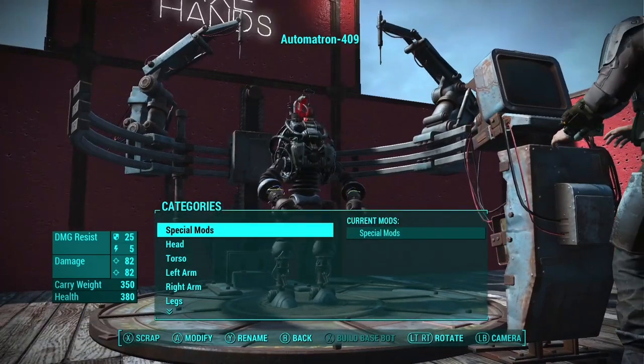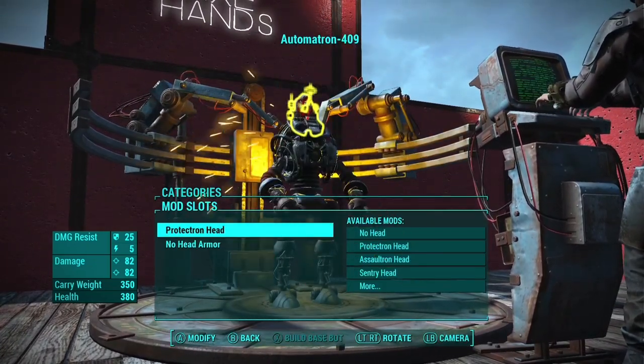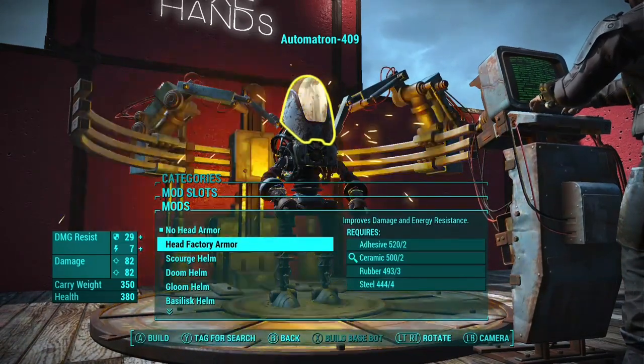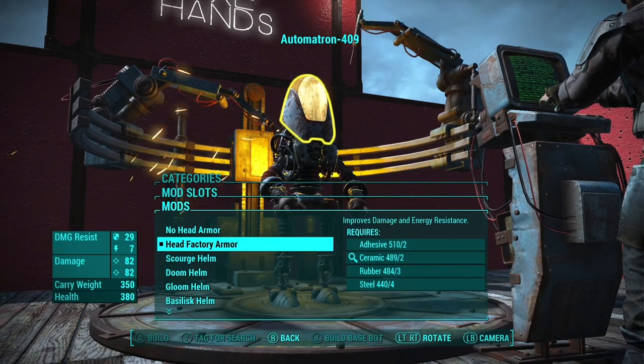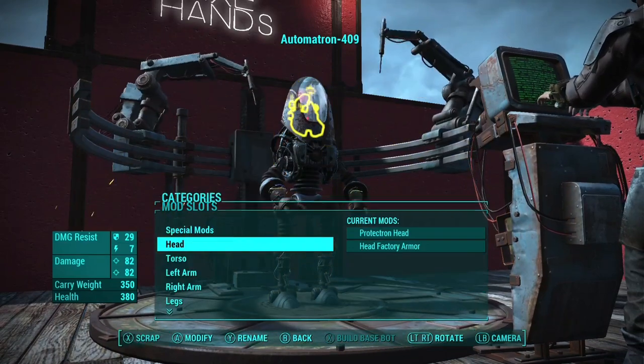Once you craft your brand new automatron, you are on your way to making your very own Axe Hands. For the head, we have to stick with the Protectron head because that's kind of the whole basis of Axe Hands. He's a floating Protectron with axes, so he needs that head factory armor. You can use a different head armor, but it just doesn't have the same Axe Hands energy.